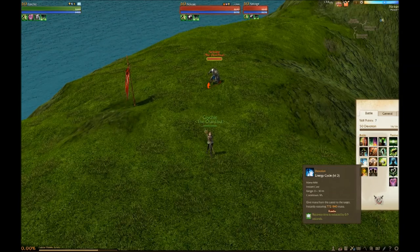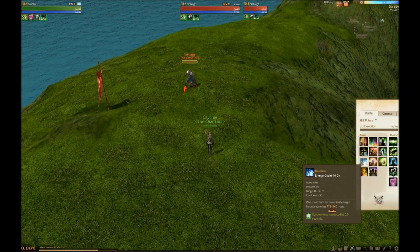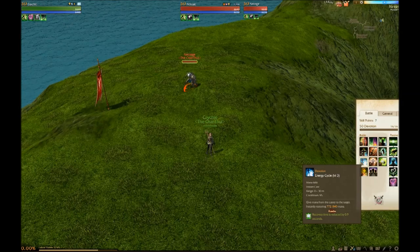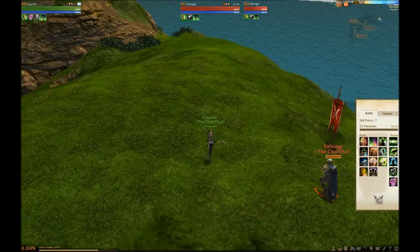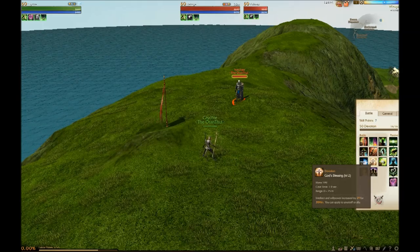Next ability is Energy Cycle — Mana Injection. It gives mana to your friendly target or yourself. It costs 686 mana and gives 772 to 840 back. So you can use it on yourself and it'll give you a little more mana than it costs — not much, but it's obviously better on an ally who's missing a decent amount of mana.